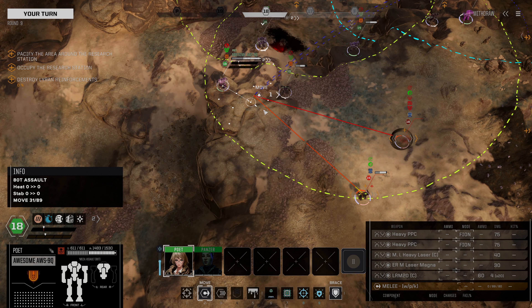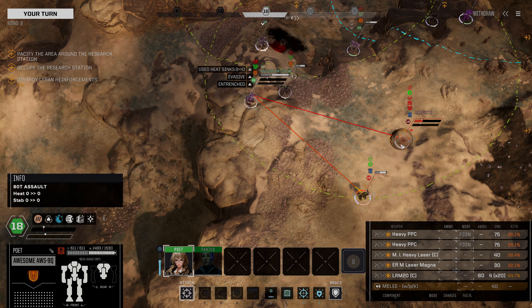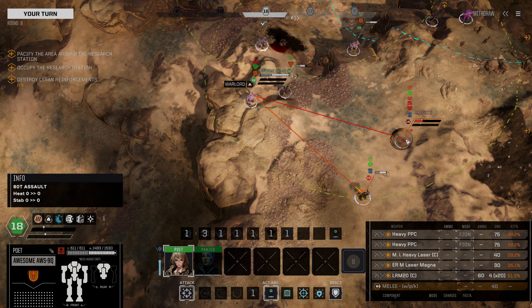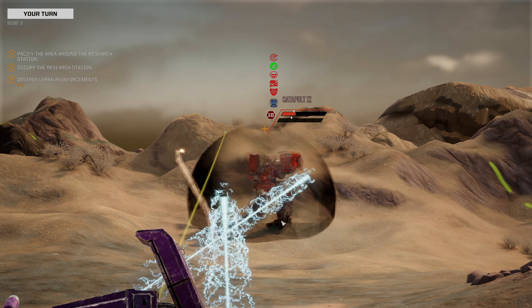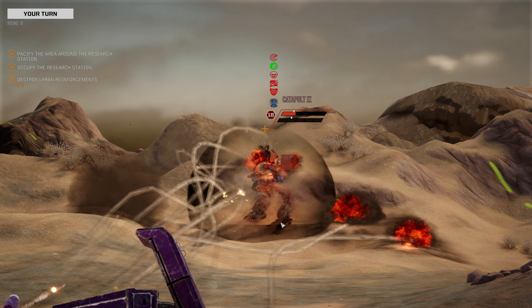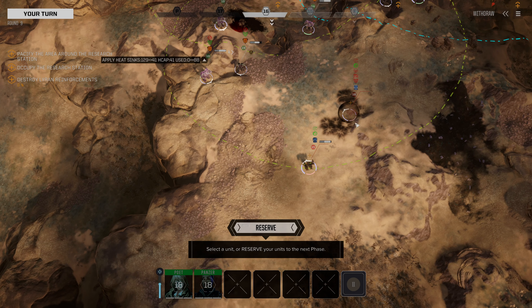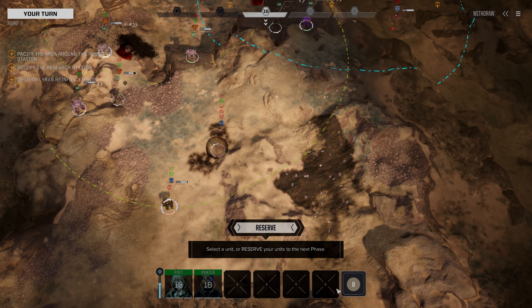So we're going to move up with our Awesome over to here. I would love to shoot at the Catapult 2 — hit odds are actually slightly better on it. We'll have a slight overheat, but that's acceptable. We missed both of our PPCs, but our missiles are going into the Catapult 2. The Catapult 2 does still have ammo — good to know.